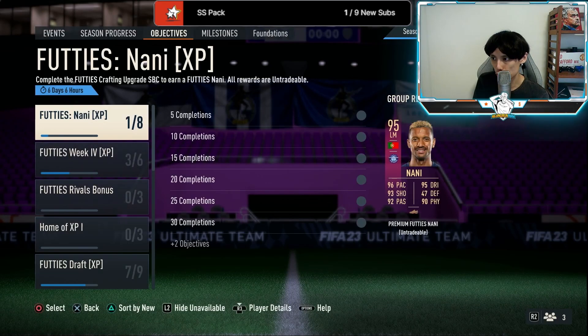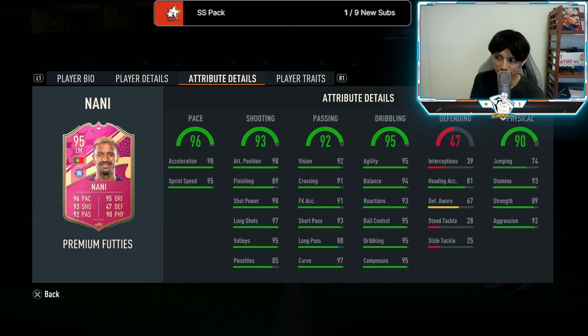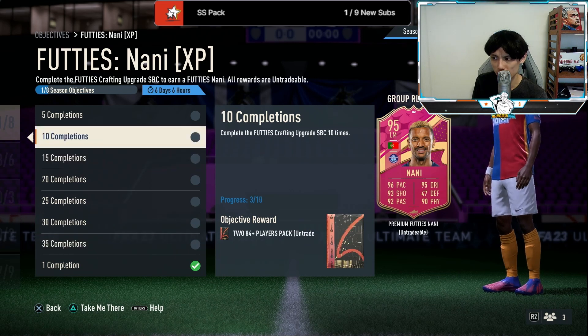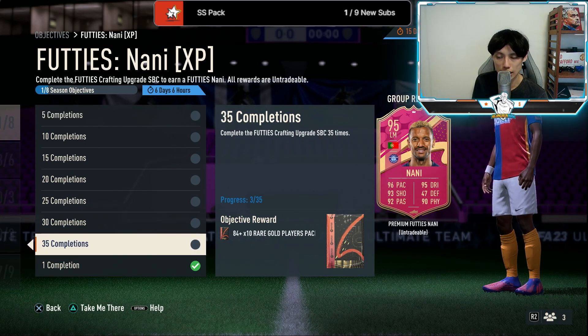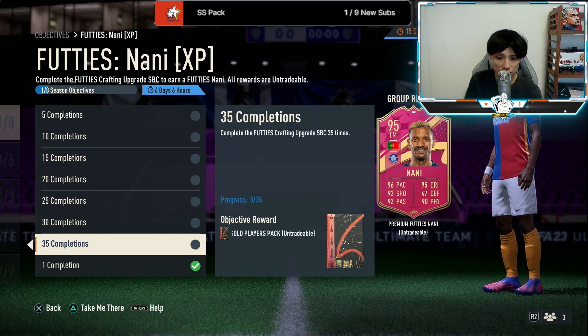To make the Footies crafting upgrade even more worthwhile, we also get a crafting objective — a five-star five-star Nani. The great thing about this card is it can play as a CAM, because right now we have too many left wingers. Not to mention he's actually premium Footies, which means he gets full CAM — fantastic card overall. All you have to do is complete the Footies crafting upgrade 35 times. To be frank, even if there wasn't this objective, I would still be doing the Footies crafting upgrade over the 81-plus player pick, simply because the value is way superior. And you get a free Nani plus free fodder packs, which come in really handy with all the SBCs we have out right now.